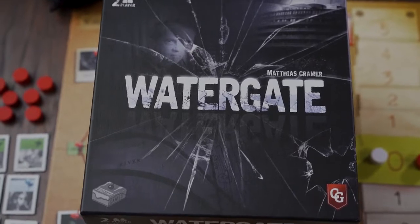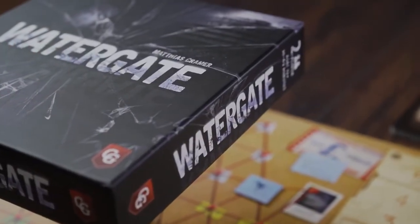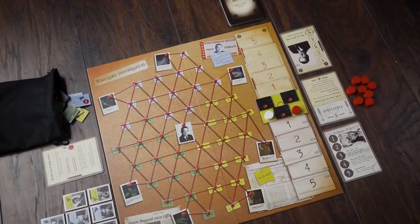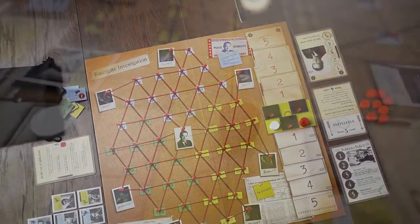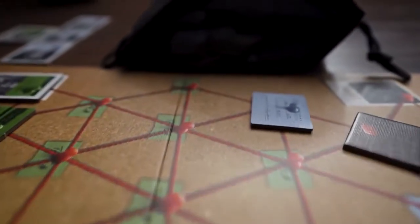Watergate is a card game for two players that brings to life the most notorious political scandal in American history. One player will take on the role of Nixon and his administration as they try to cover up the crimes committed at the Watergate Hotel just long enough to ride out the presidential term. The other player takes on the role of a newspaper editor and their team trying to uncover the truth before the public grows weary of the news cycle.